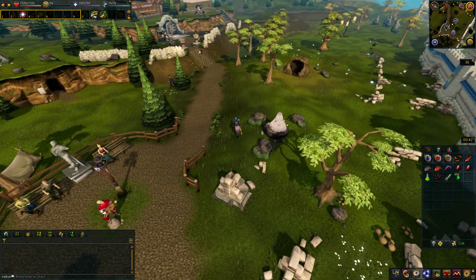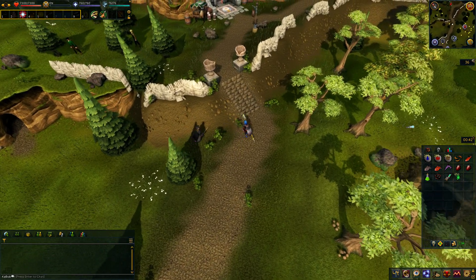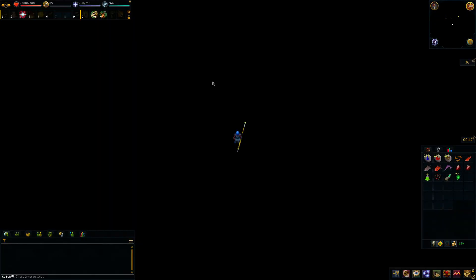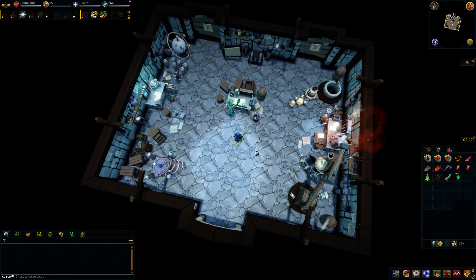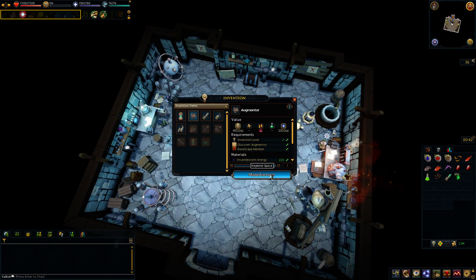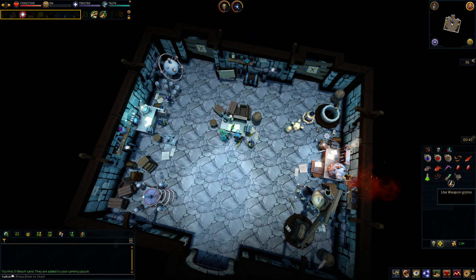Today is the day we finally augment our first proper weapon and start training Invention the way it should be trained, instead of the way we've been doing to get to level 35. The ideal situation is to start training Invention around Attack 70 so you can use a whip — it just seems like the way to go.